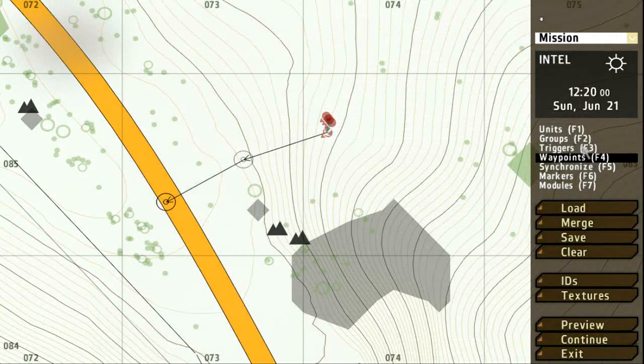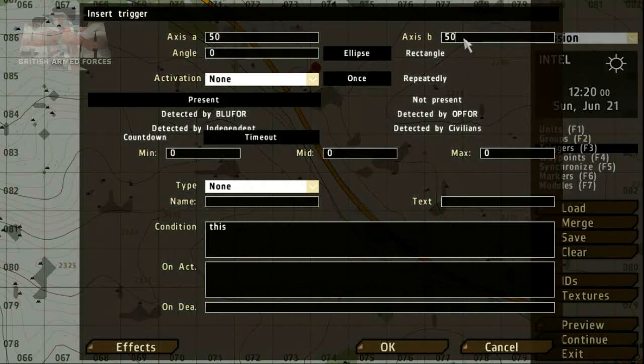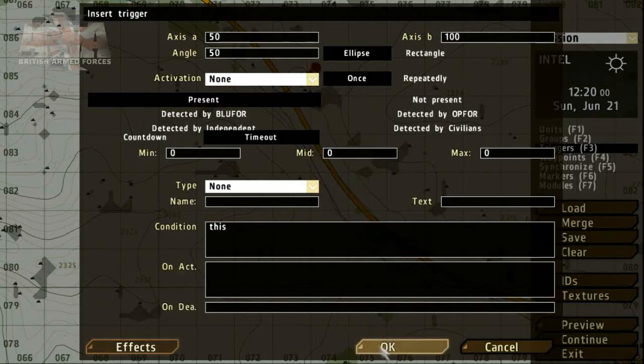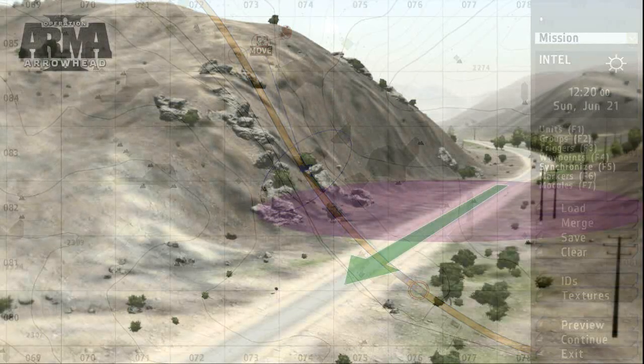To get the OPFOR group to move at a particular time, we can use the Triggers and Synchronization tool. Let's place the trigger on the patrol's route. The trigger interface allows us to set the size and angle. Other parameters can be set — for example, to indicate that the trigger has been activated, we can play some music. We need to link the trigger to the group which will activate it. Using the Groups tool, drag from the trigger and drop on any group member. Using the Synchronization tool, drag from the trigger and drop on the waypoint. This enables us to sync the OPFOR ambush and start the group's progress along its path of waypoints.